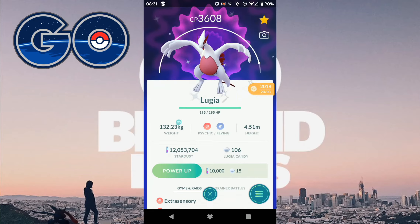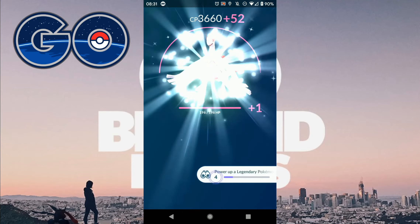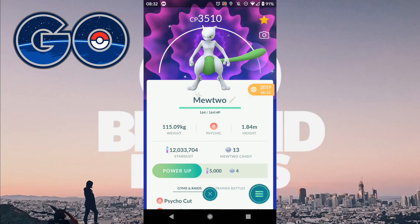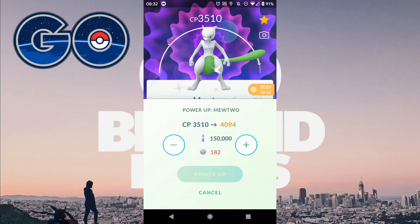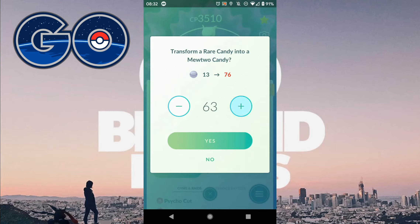I've got Shiny Lugia which I'm going to want to power up. I can only power it up twice but it costs me 30 Candy, which is just an insane amount of Candy. Then there's Shiny Mewtwo — who doesn't want to max that thing out? I've powered it up a few times but I've only got 13 Mewtwo Candy, and I'm going to need a whole lot more. It's going to cost me 182 Candy and 150,000 Stardust, so now's the time to invest some Rare Candy into it. I will use it to power up my Mewtwo and max that out at some point.